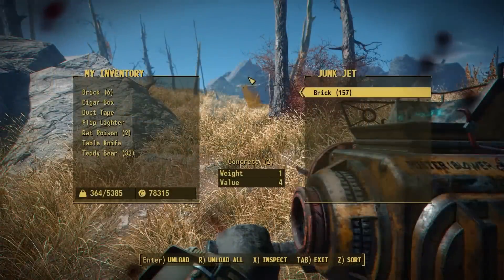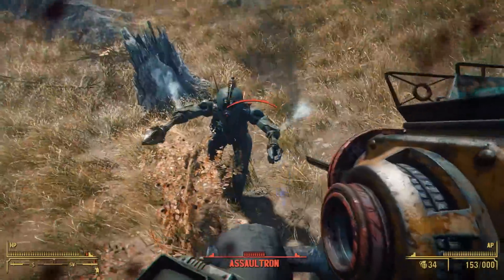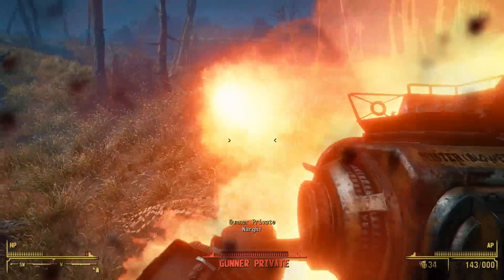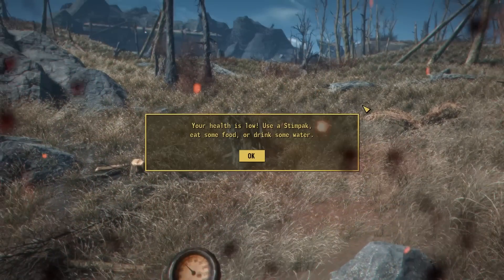This mod does make use of custom animations, as it has a completely new rig when it comes to holding the weapon. It doesn't have much in the way of reload animations, considering the very unique style of ammo this weapon uses — you don't actually use a reload animation. Rather, you open up a menu and decide which kind of junk items you'd like to fire.